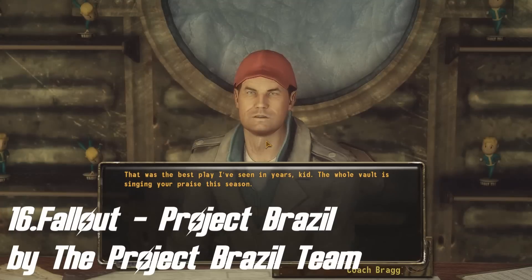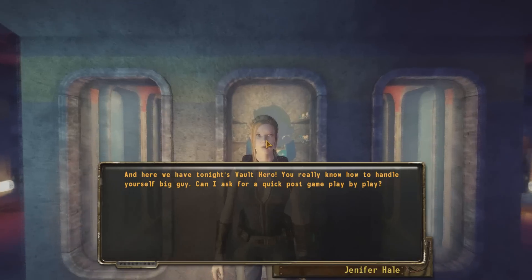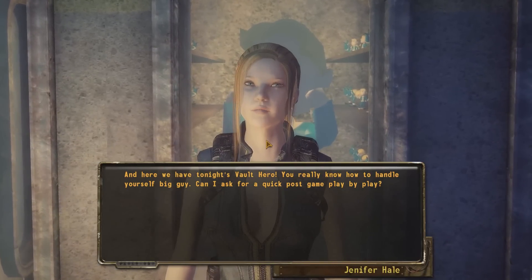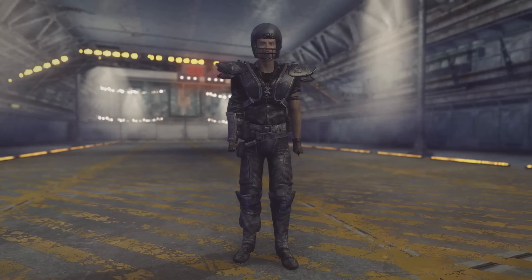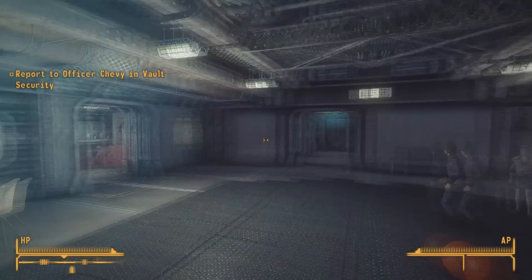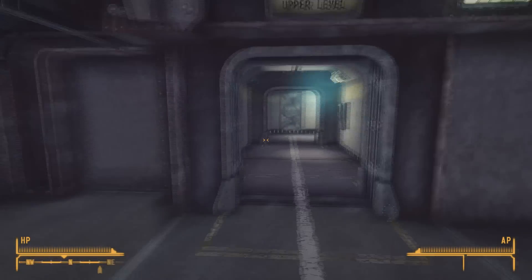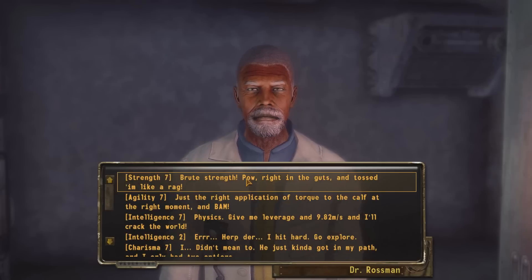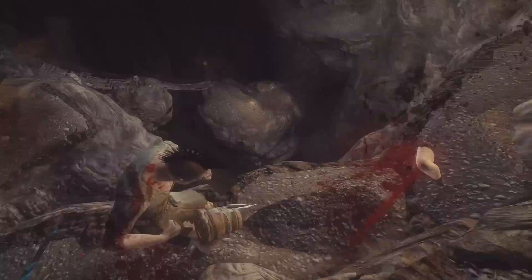Moving on we have Project Brazil by the Project Brazil team. This mod is basically a new game in the Fallout New Vegas engine, including new lore, new characters, new weapons and new locations. So far only one of two parts is available. In the first part you start off in a vault and at the beginning you can decide to be an athlete or a nerd, which decides what kind of playthrough you'll have. You can meet new interesting characters, complete quests with speech checks involving both special skills and normal skills. I personally think this is one of the best quest mods out there, and when the second part comes out it has the potential to become the best mod ever created.